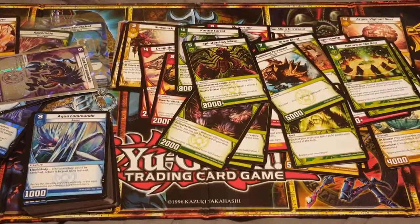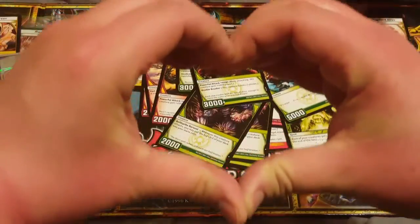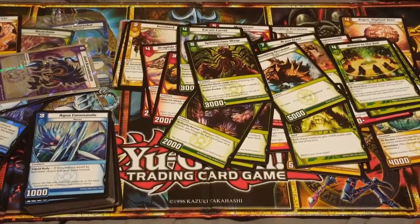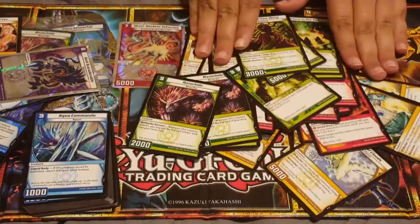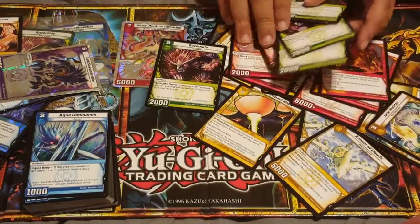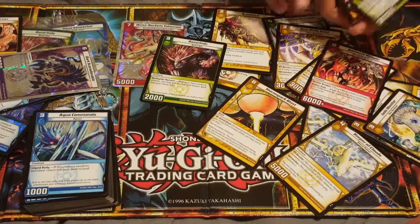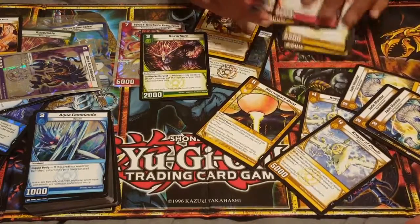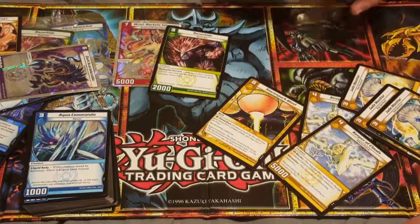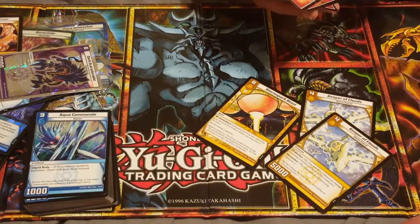Okay, so this was definitely a two-person set. Since we're shooting this on Valentine's Day, this is something you can pick up and learn to play with your loved one. We know next to nothing about this game — I know it's an offspring of Magic and Duel Masters. We have two decks here, enough to battle and get through a game. We've got more coming — some Pokémon, some Magic: The Gathering. If there's anything you guys want to see in particular, let us know down in the comments. Until next time, we'll see you guys later!